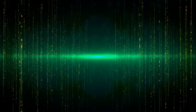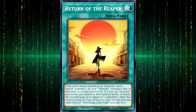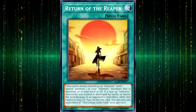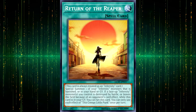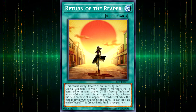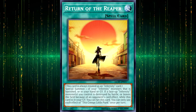Closing off this video, we have the new Infernity spell, Return of the Reaper. This is overall just a really good piece of support. It's searchable, recovers your Infernities from anywhere, and even summons them from the hand in case it's clogged up. It also recovers itself upon losing an Infernity, so you can get right back into the duel if you survive the turn and start making your combos all over again. Usually I'm not too big on full-on anime characters appearing on the art of their deck support cards, but the Crashtown imagery here works great with the Infernities theming, so this is yet another really cool 5Ds reference. Absolutely no complaints here.